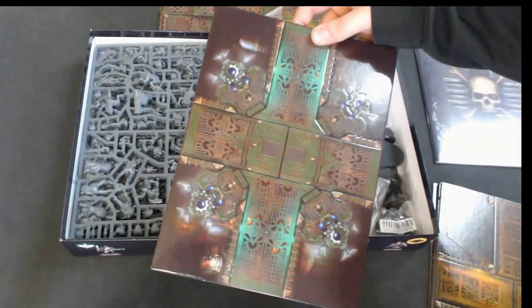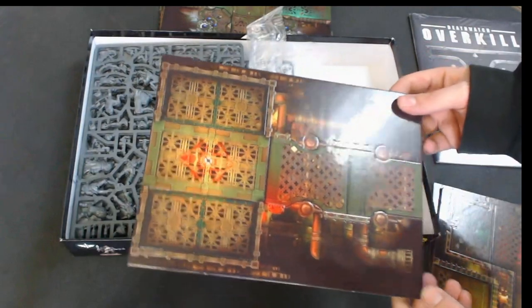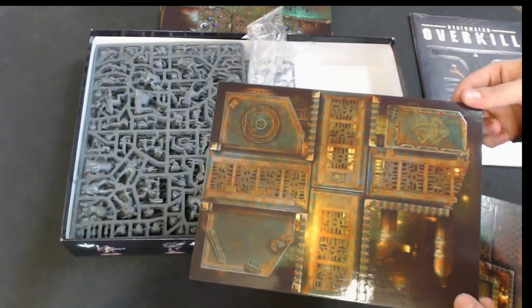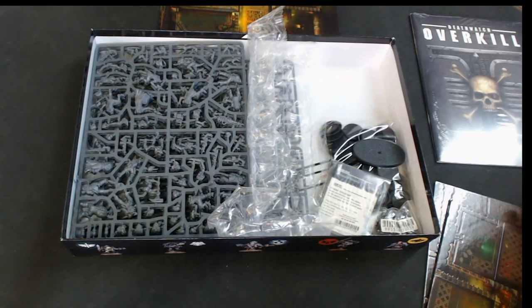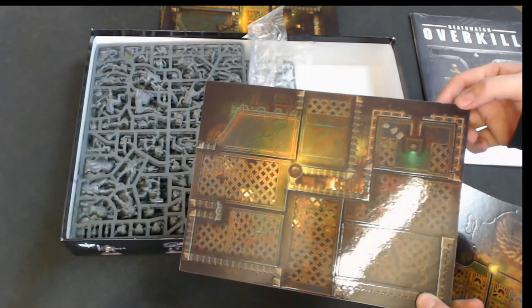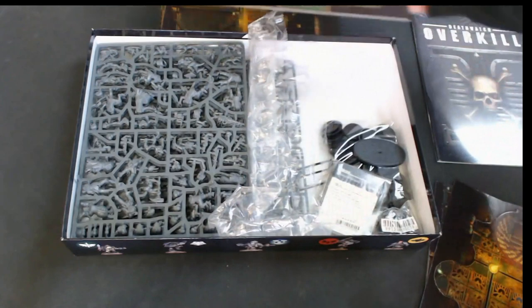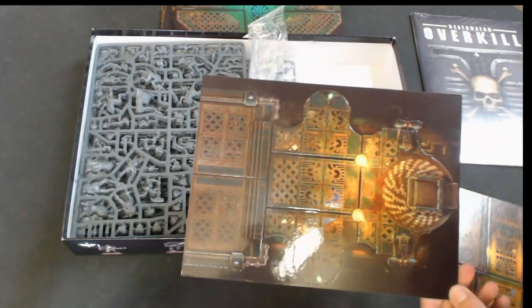For those of you that may not know about the Deathwatch - the Deathwatch are the chamber militant of the Ordo Xenos. What that means is the Ordo Xenos are the alien hunters, very much like you have the daemon hunters and the witch hunters. They are a Space Marine chapter made up of people seconded from other Space Marine chapters.